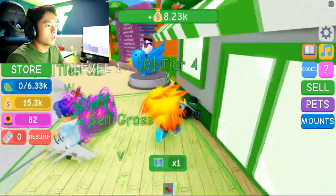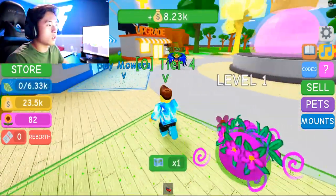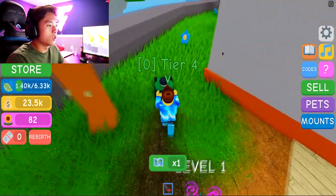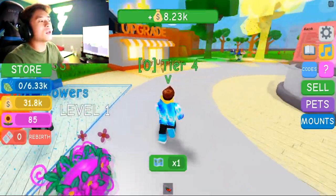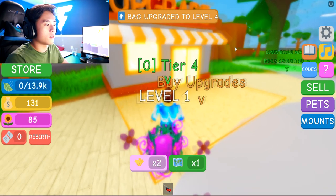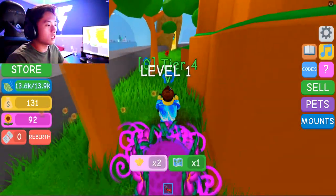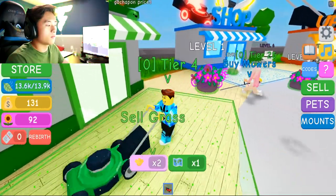It gives us more money and more grass. Let's sell already and upgrade our bag — because we're filling up super fast now. Here we go — 31k to upgrade the bag, so we need a little bit more grass selling here. We got 31k already, baby. That was quick. Let's upgrade the bag. Nice — we got more to hold. So whenever we go sell, we should have more money. Let's see how much money we get.